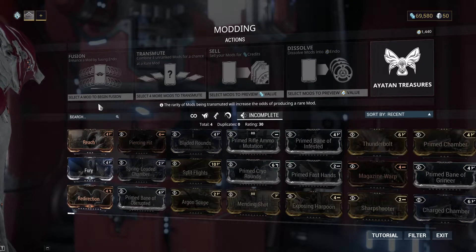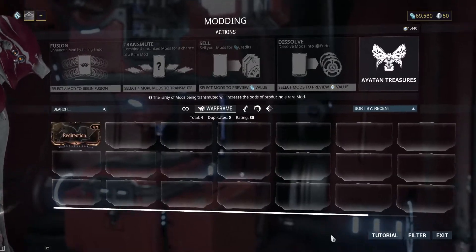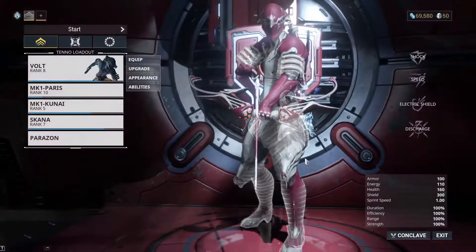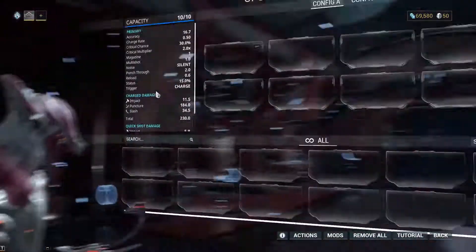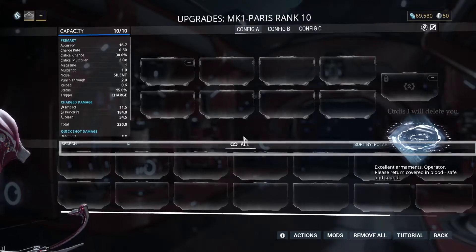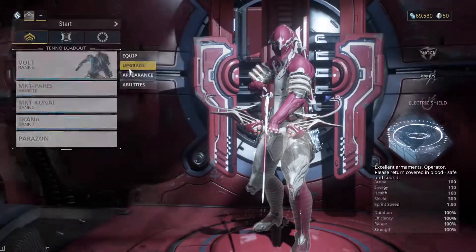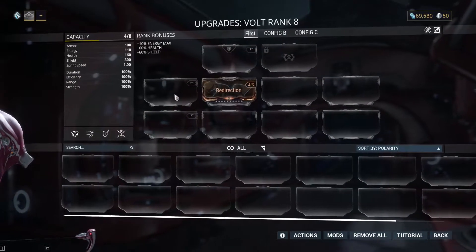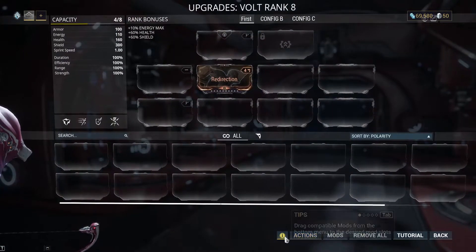Now that we're done with the modding menu, let's go back to the upgrade menu in the arsenal. The same sort of mod menus, sort-by menus, and search tabs are in either modding menu. This way you can directly apply the mods.